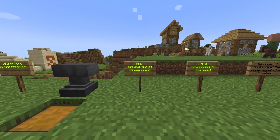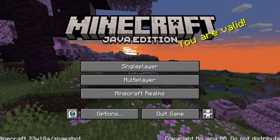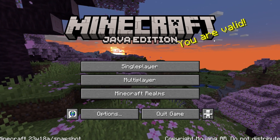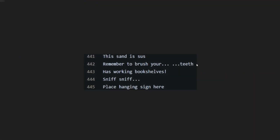In case you didn't know, Mojang added new splash text — there are five new ones. The developers also moved the yellow splash text over slightly so it's not overlapping the Java Edition logo. We now have 445 splash texts: 'Sand is sauce,' 'Remember to brush your... teeth,' 'Has working bookshelves,' 'Sniff sniff,' and 'Place hanging sign here.'